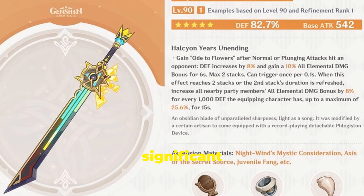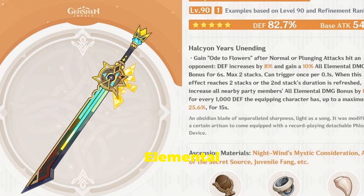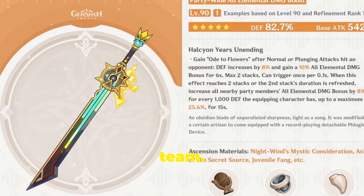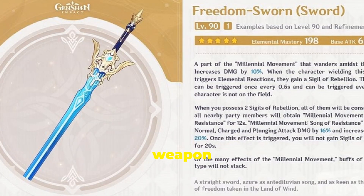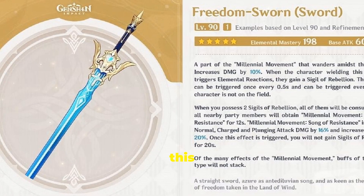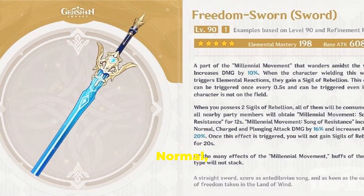It offers significant DEF bonuses from its secondary stat and passive, along with boosts to all elemental DMG for both herself and her team. For a support role, Peak Patrol Song is definitely Zelonen's best weapon available. Players can obtain this weapon from the weapon banner when Zelonen is featured.